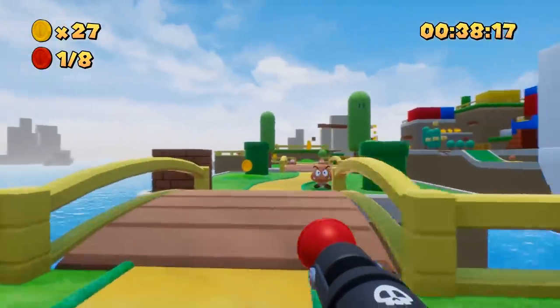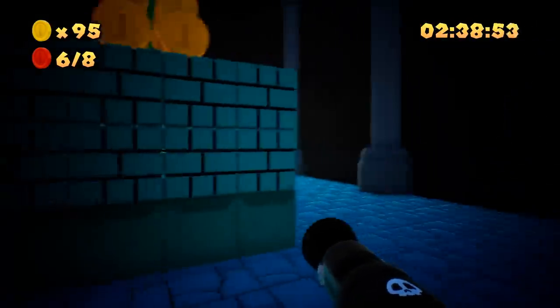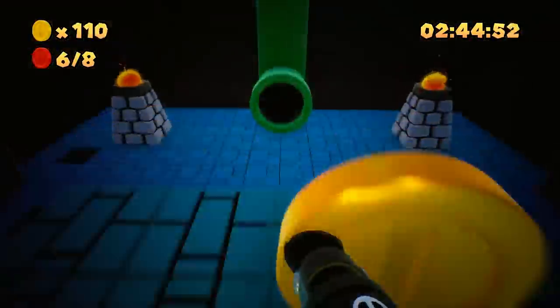Just like in the other games, you've got a ground slam move too, which you activate by pressing control when in the air. And there's even an underground area you access by crouching on top of a pipe, so it really is a pretty accurate adaptation of the platformers into a first-person perspective.